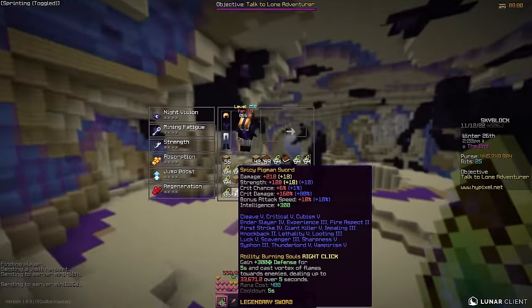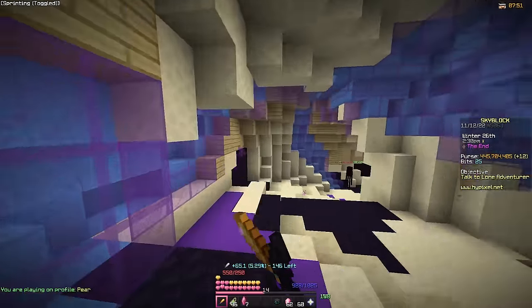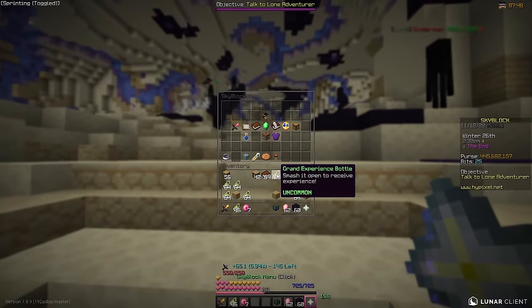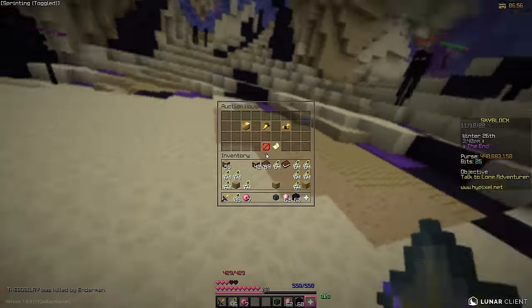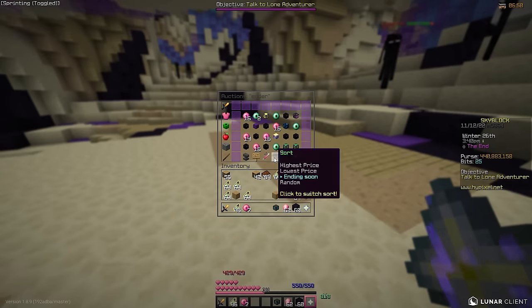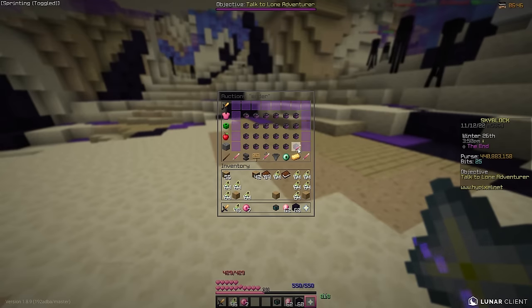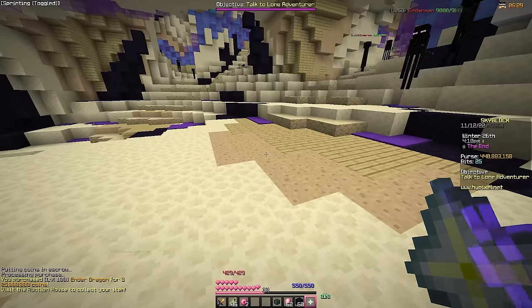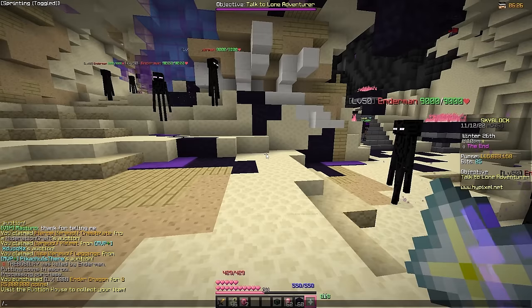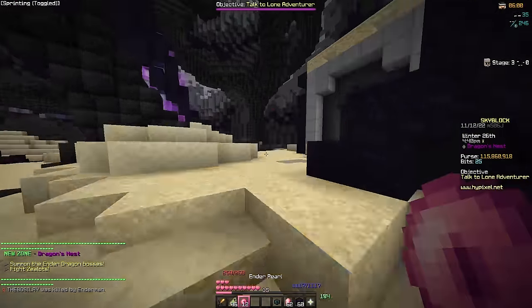With a maxed-out sword we do 35k. We need a pet — let's just buy an Ender Dragon pet. We have the money, so why not? That's 325 million coins. With the Ender Dragon pet equipped, let's see our damage — 80k!